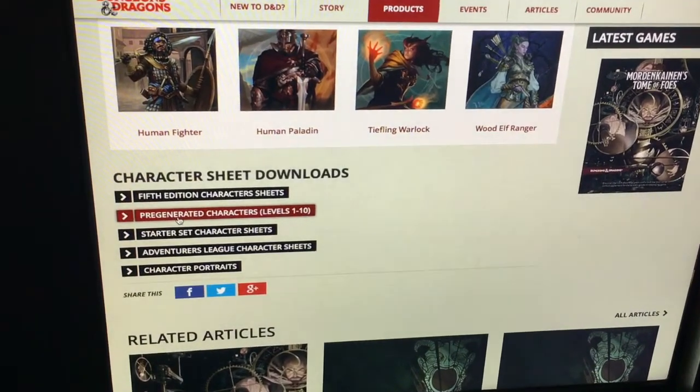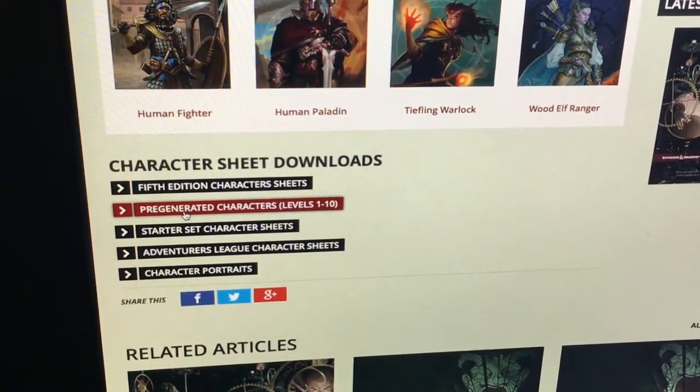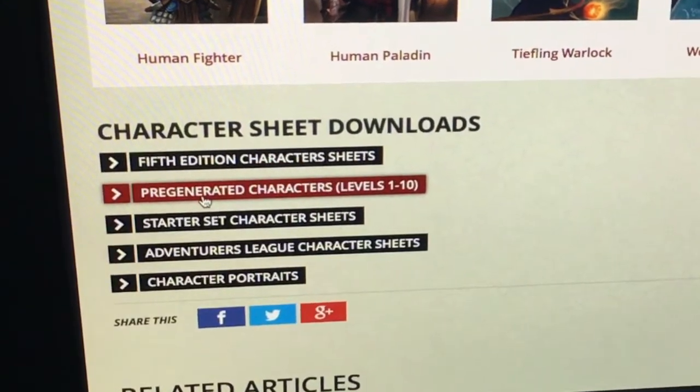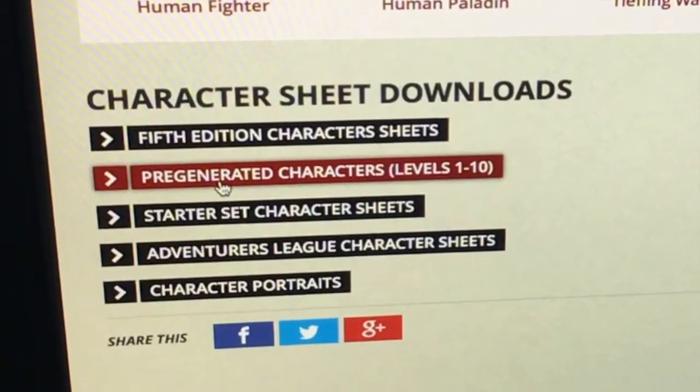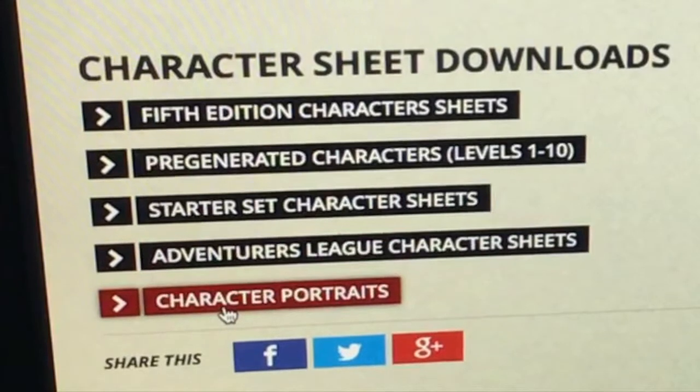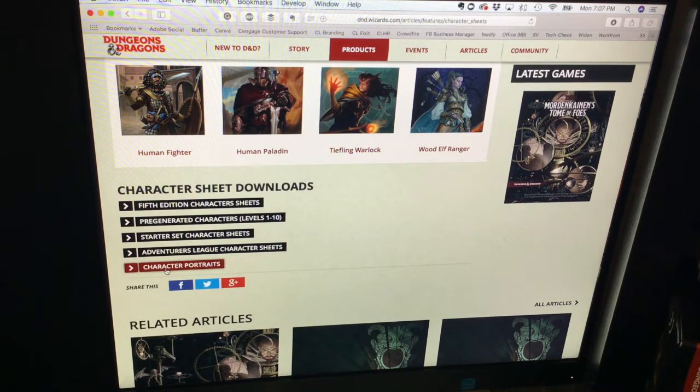If you're completely new to the game — total noob — and you don't want to go through character creation, or if you find it intimidating and just want to jump right into the game, you can download a pre-generated character. There are a ton of them, and I'm sure one will fit the idea you have in mind. The starter set actually includes some pre-generated characters you can download here as well, and they even have character portraits. If you don't own polyhedral dice, you'll need to purchase some. But this is all you need to get started — it's a really affordable route and a good way to get a sneak peek at D&D 5e and figure out if this is the game, the hobby, or the edition for you.